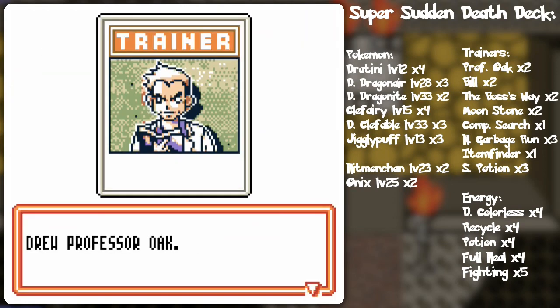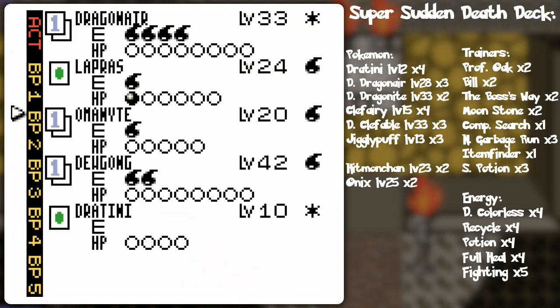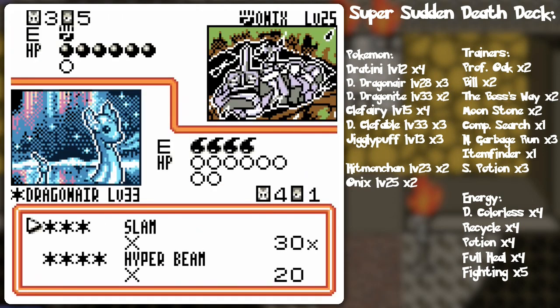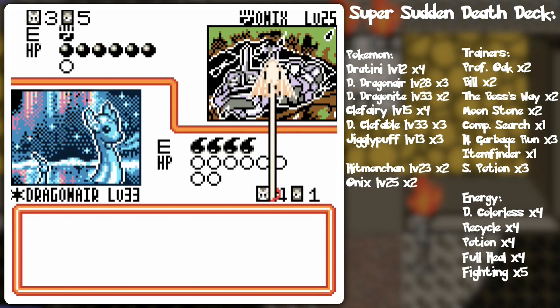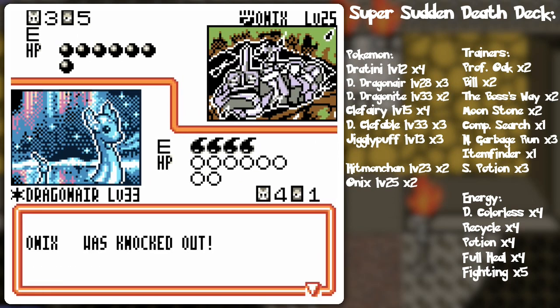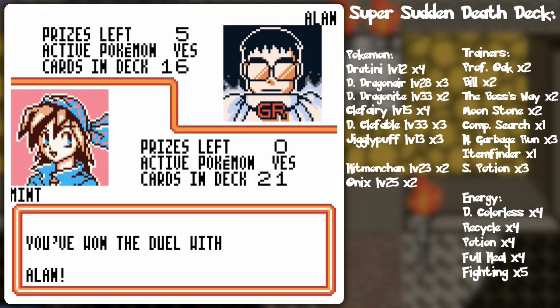Dragonair — the beauty is finally out, waiting to destroy everyone. By the way you may get zero if you use slams, so I'm using Hyper Beam. And I get a free discard — but that would've happened anyway out of the energy card because yeah, the knockout and victory is mine!